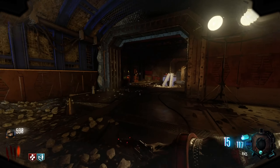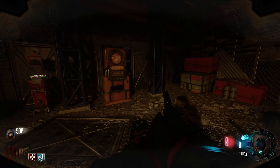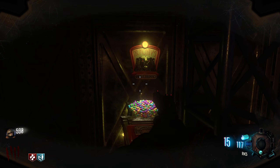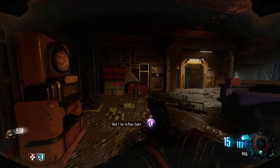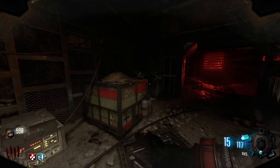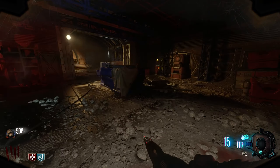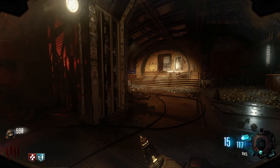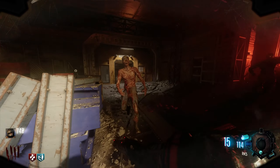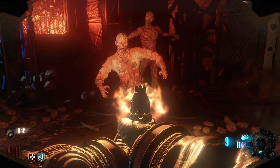Let's hit the gobble gum machine so we can get Immolation Liquidation, and if we can, we'll save a zombie for the end of this round. We're not going to use the RK5 too much — our main goal is the zap guns. I hope you all have been doing well. Busy times ahead for all of us whether you're in school or whatever it is — I hope you're all doing the best you can.